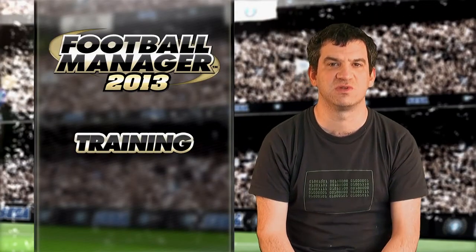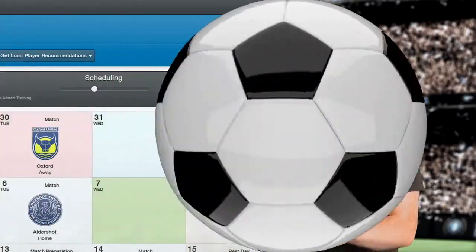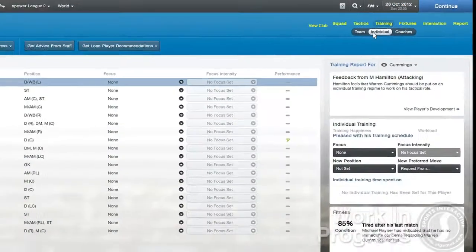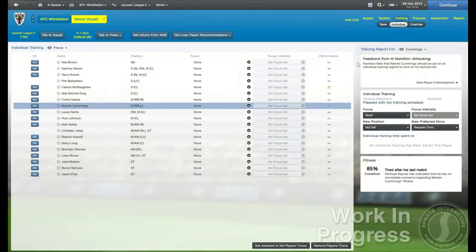Under the Individual tab within Training, you can step away from the team training and take a look at individual players. In addition to their team training, players can then be trained to improve specific areas of their game.